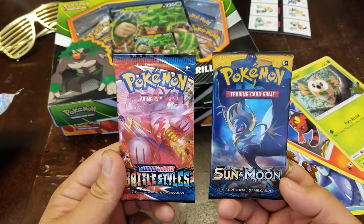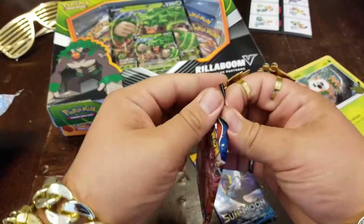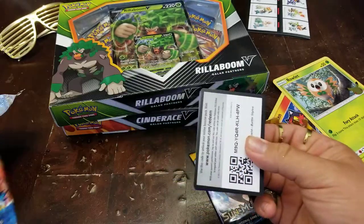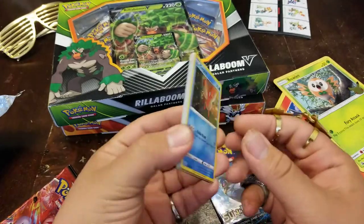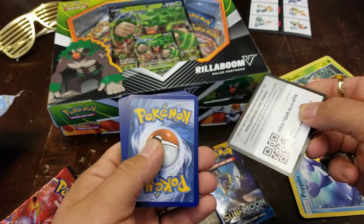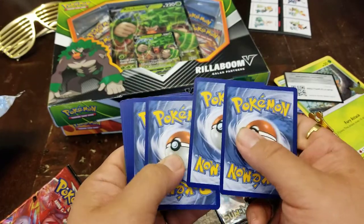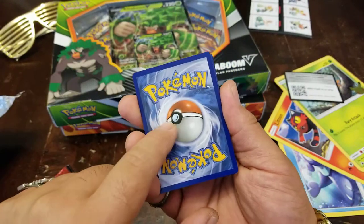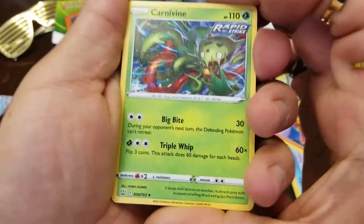I got a Battle Styles and I got a Sun and Moon pack, so let's check it out. I got a bunch of Battle Styles that I'm trying to open up pretty soon. A lot of people do it different ways - what they do is they get rid of this one, then they do something like one, two, three, put that to the front. That way your rare card is the last one - best for last. But I might have done that wrong though, you never know.